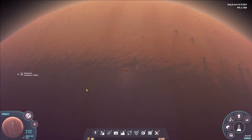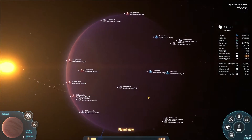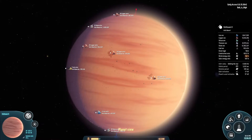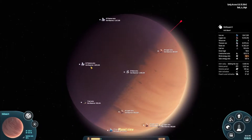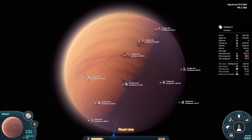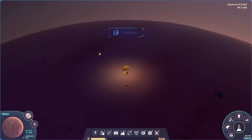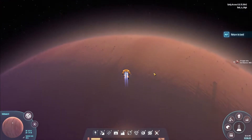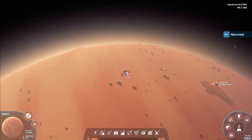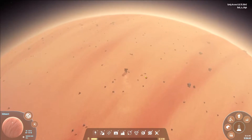It has zero surface water. Lots of copper, some coal, iron — and it has titanium. Actually, it has a lot of titanium. Honestly, I don't see a reason not to set up stuff here. It's very dusty.